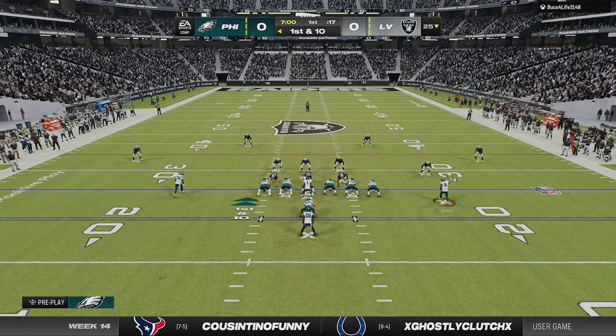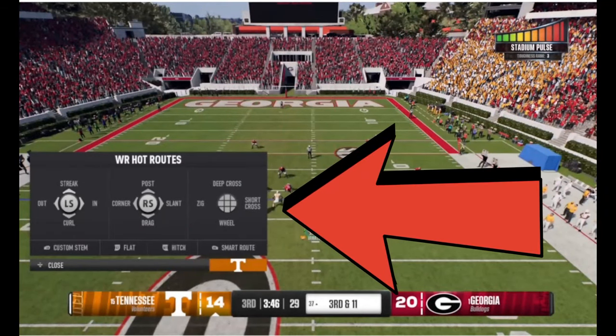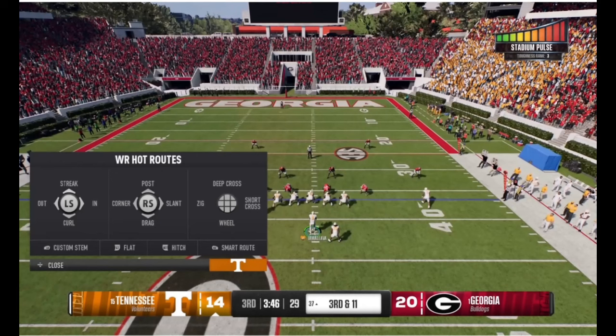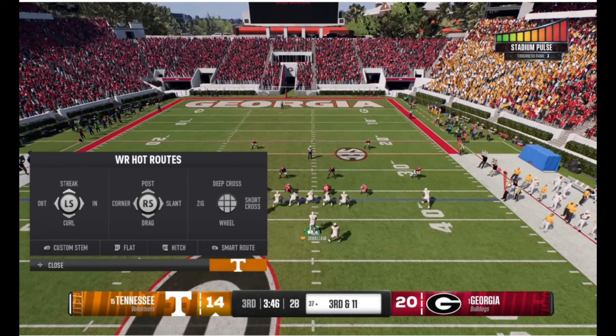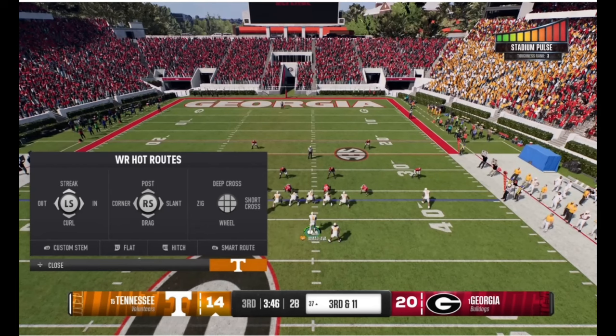Starting with offense: number one, the hot route menu in College Football 25 essentially looks like Hot Route Master, which only Patrick Mahomes has right now in Madden. Only one quarterback out of 32 teams has the ability to make three different hot route menu adjustments — yet every single quarterback has that in College Football 25. That's ridiculous, because NFL quarterbacks are far ahead of college players in reading defenses. They need to remove Hot Route Master as a special ability and just give it to every quarterback.